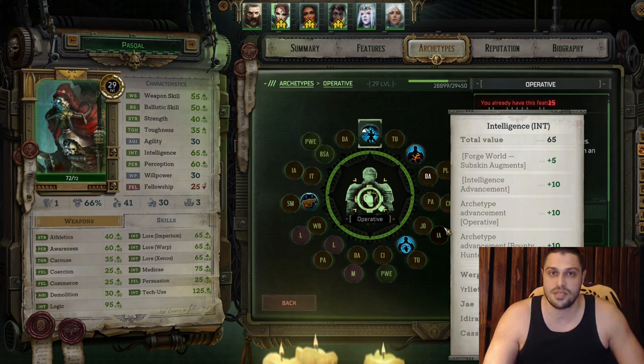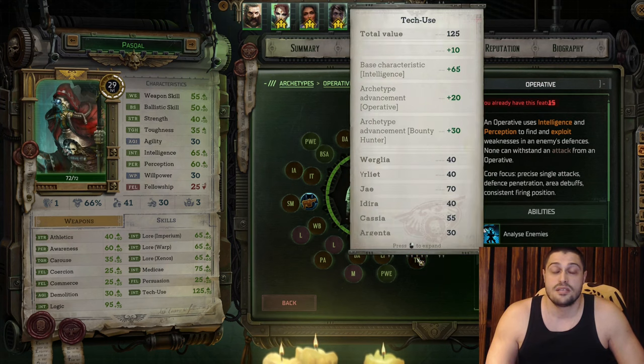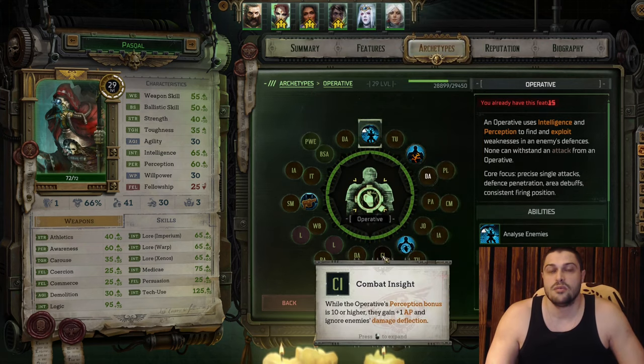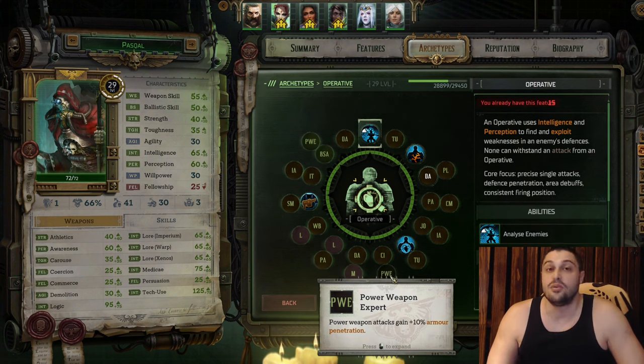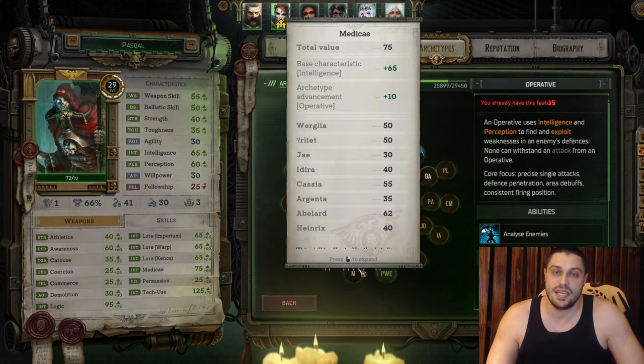For the next thing, we're going to learn Intelligence again — Intelligence and Perception for a reason, because we're going to play a trapper bounty hunter Pascal. On the next level, we learn Joint Analysis, an active ability that allows all your allies to remove exploits from enemies and hurt them even further. For skill checks, you will always take Tech Use whenever you can. The next talent is Combat Insight — we're slowly preparing Pascal for the late game. You're going to receive an additional action point later on. The next talent is Power Weapon Expert. On the next level there's an ultimate upgrade — we take Dismantling Attack upgrade number two, which not only reduces dodge and armor but now also reduces enemies' damage, whether melee or ranged.